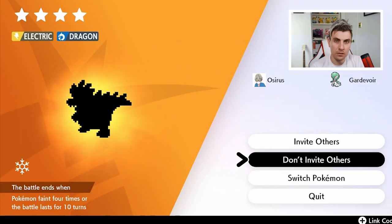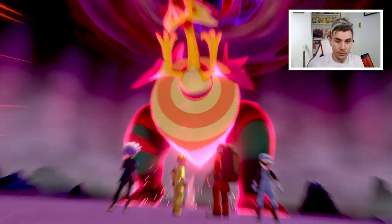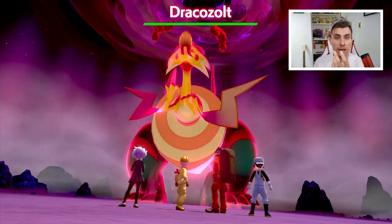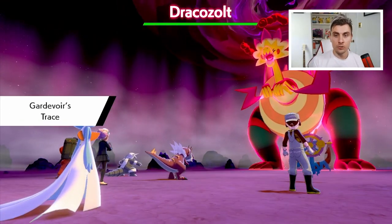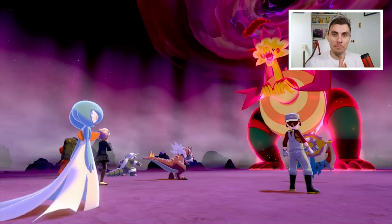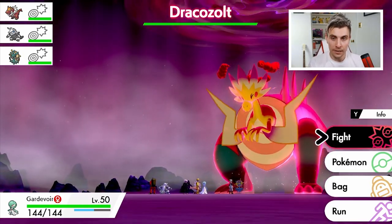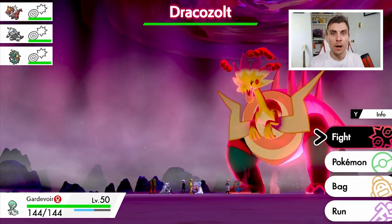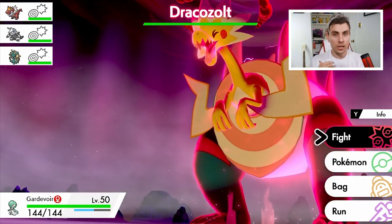To confirm the hidden ability, use a Pokémon with the Trace ability at the start of your party. I've got a Gardevoir I can use here. Go into the battle — just for this guide I'm going in solo — and by having a Trace Pokémon at the front you'll see the ability straight away. You can see Dracovish here, we are tracing and it is Sand Rush. That confirms this is the hidden ability Pokémon you want to catch.